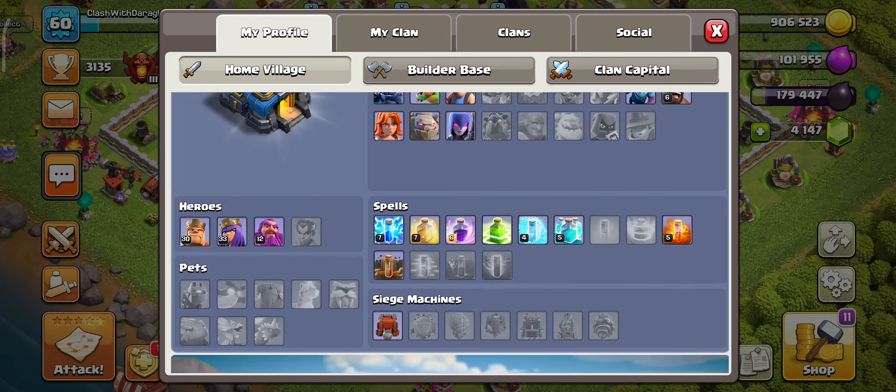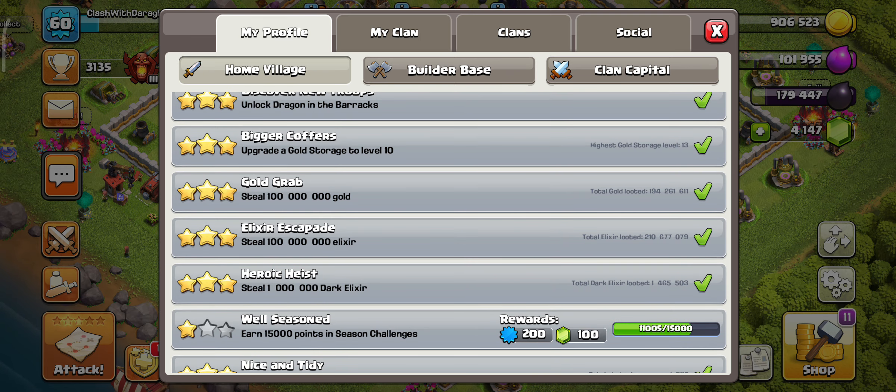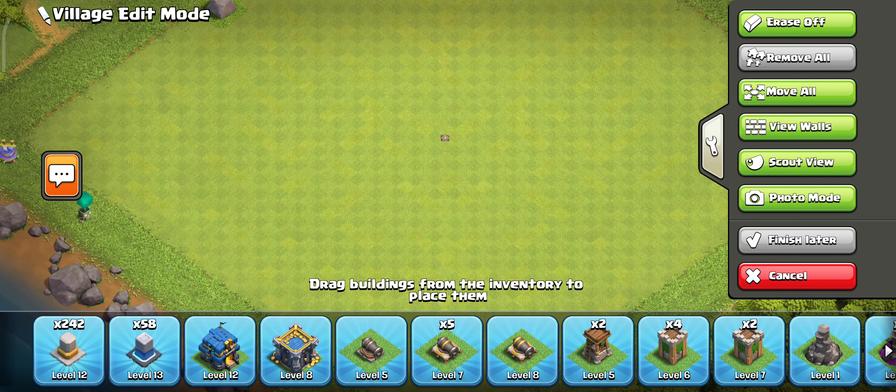As of right now, this is how much loot I've looted ever since the account started — you can see the figures there. I've got 200 million gold and elixir, and 1.5 million Dark Elixir, which is not too bad. In terms of walls, I have done 58 walls at level 13.